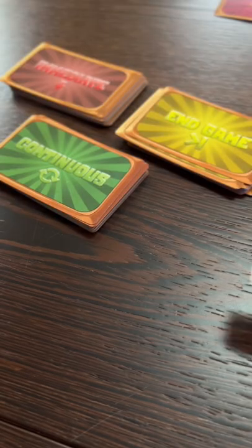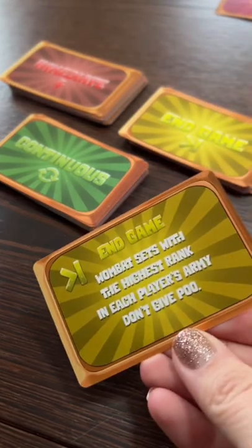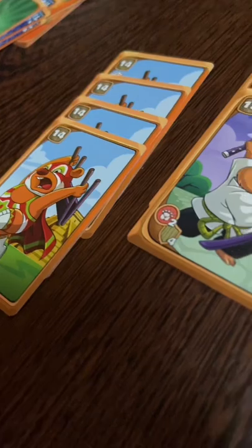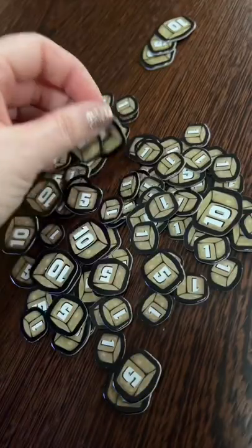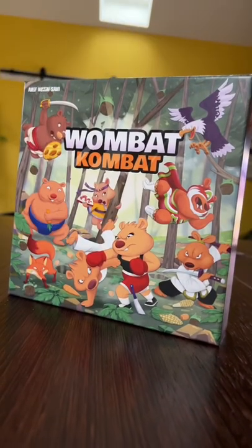Don't be afraid to steal some poo for an award, and oh, here comes a fun fecal event. After you've carried out your action, it's time for step three: discard. Once someone has satisfied the endgame trigger through set collection or depleting the draw pile, it's time to collect and tally up those little brown droppings. Nothing like a little Wombat Combat.